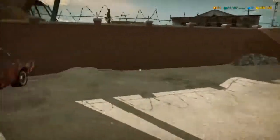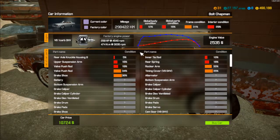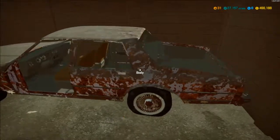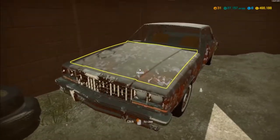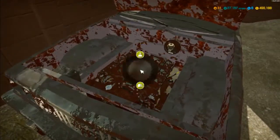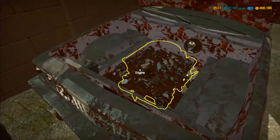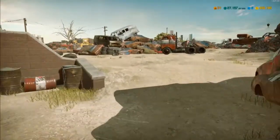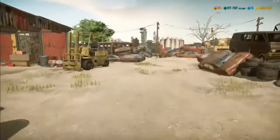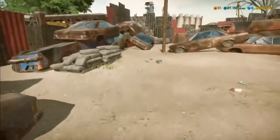I can see a car here — standard stock car. Doesn't really do it for me. Let's have a look under here. B8. Let's have a look around and see what else we can find.